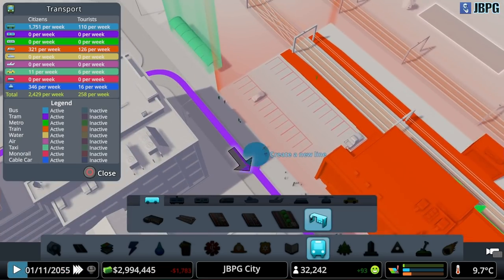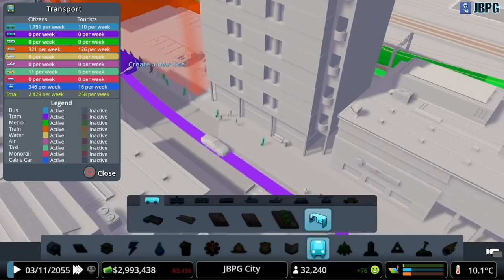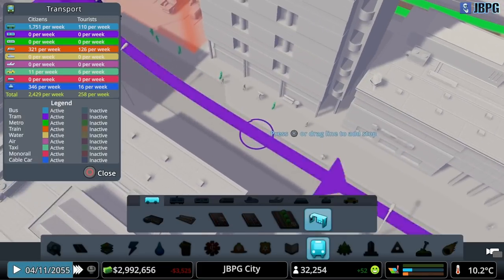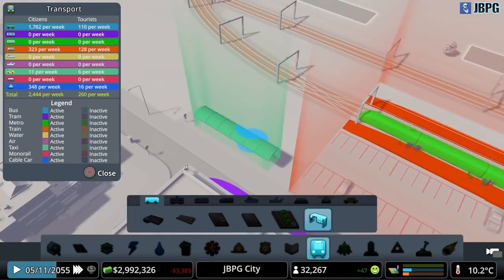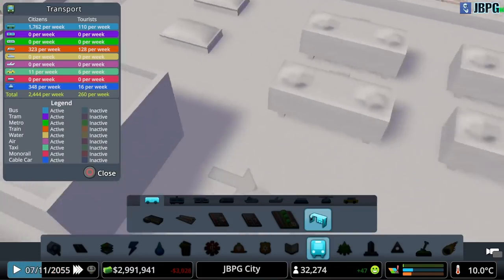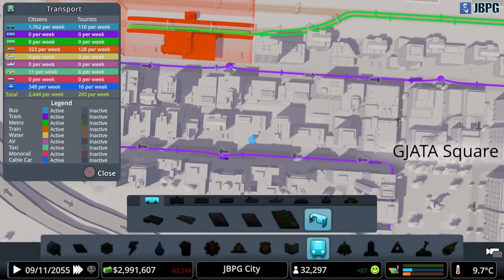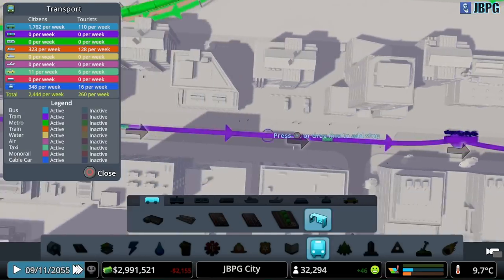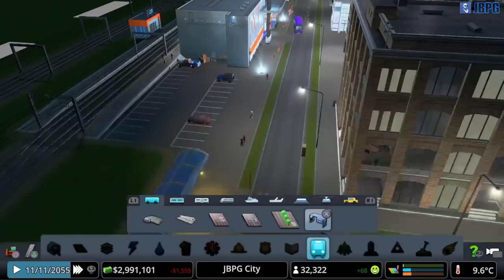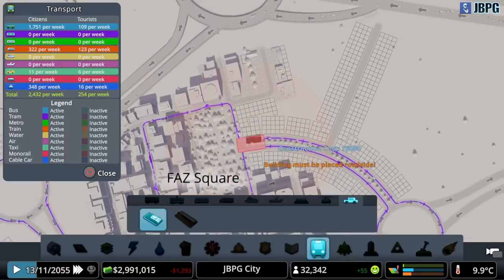A bunch going off to car parks, and look at these green guys - are they tourists? No, they're waiting for a taxi. You can see the color of the taxi stop and they are the same color as the people. We need to increase the number of taxis we have because we just don't have enough. They're all still flooding down to this stop - I don't know why, they're going to end up just standing there waiting and waiting. We definitely need another taxi service - another taxi depot somewhere in our city.